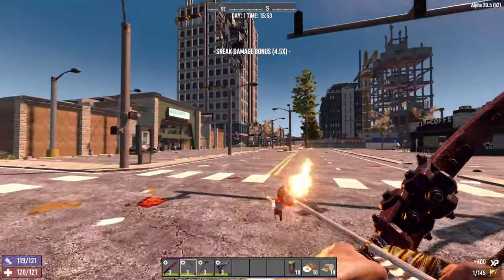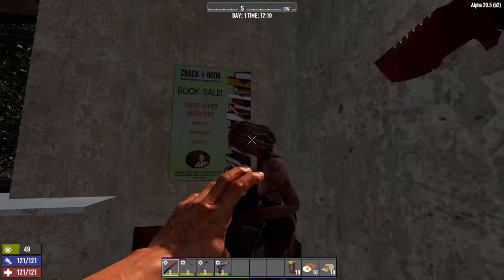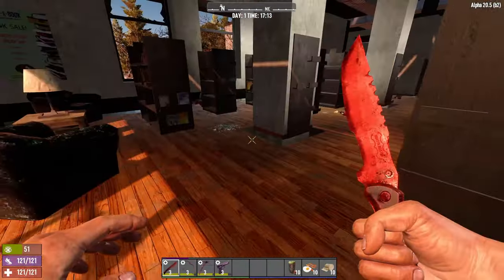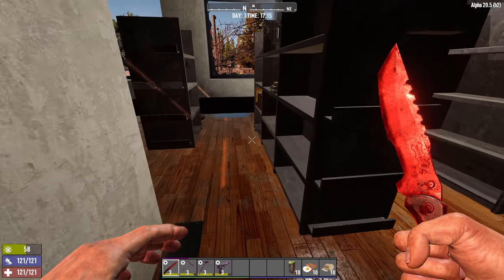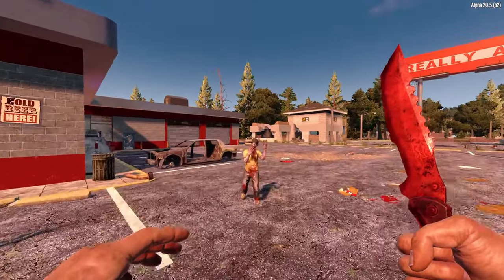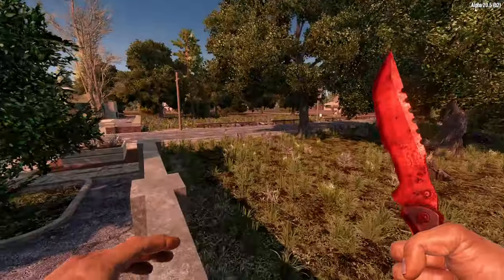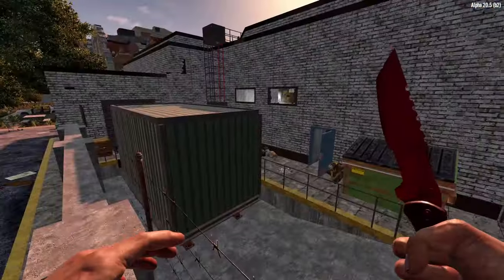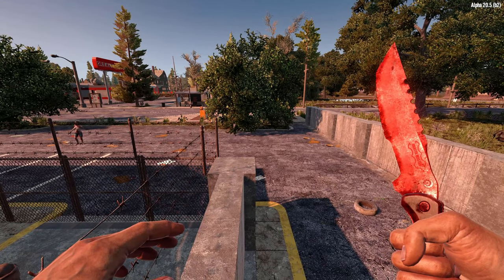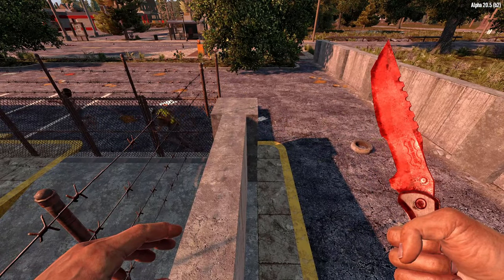Sneaking into POIs and just stabbing zombies in the head is also really satisfying. It can be a challenge with some level design — they put glass right at the entrance to ensure everything wakes up as you sneak in. But if you're really stealthy you can still do it. The main aim is to be quiet, kill from afar, and use the knife as a backup since it's still powerful even in melee distance. Jump around, get up on higher floors, and make effective use of terrain both inside and outside POIs to stay out of reach. It's always better to be up high than down in a group.